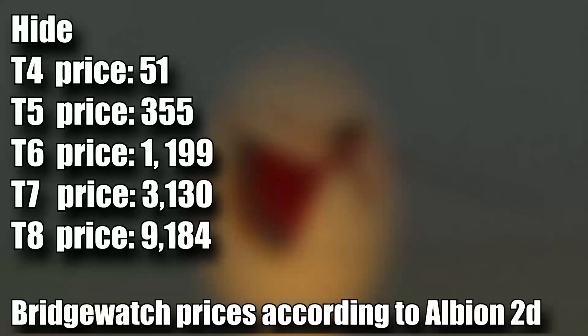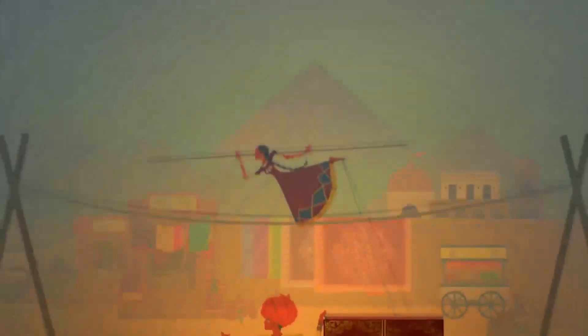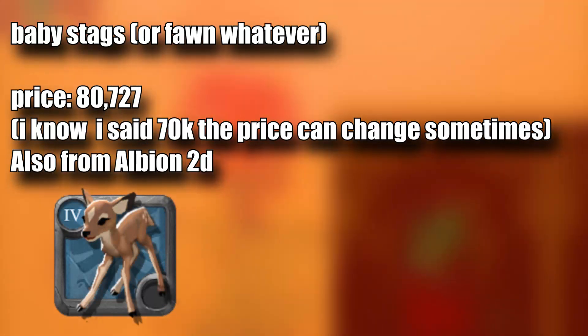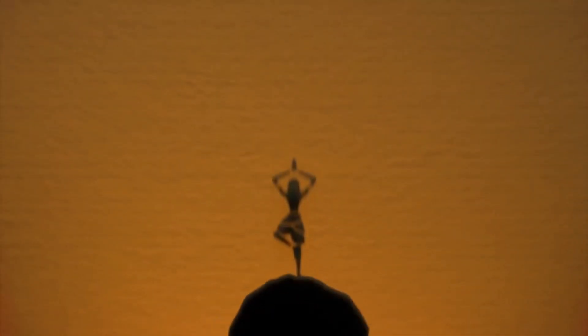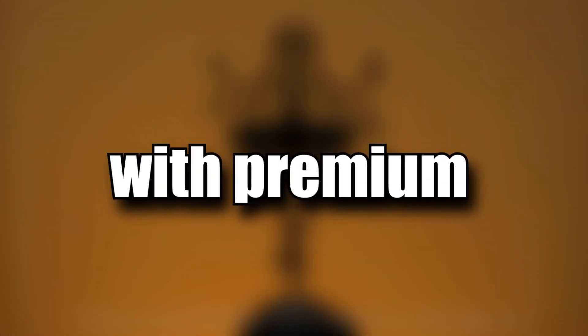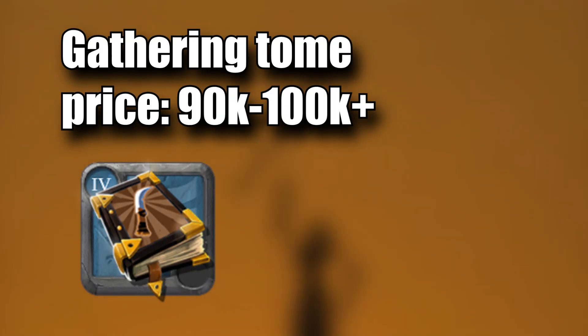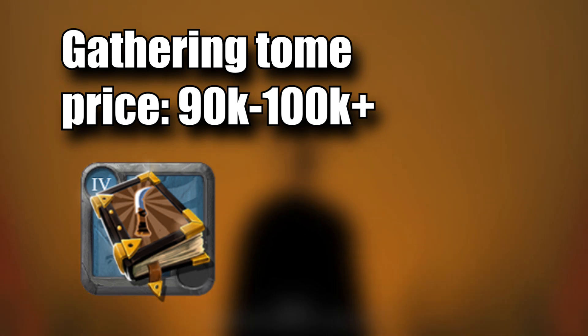The main gathering resource of the Steps is hide — not necessarily the most expensive material in the world, but it can be gathered in bulk. A lot of stags like to spawn in groups, and stags drop hide. Stags also have a chance to drop baby stags, which can go over 60 to 70k silver on the market. If you kill a bunch of stags in bulk, you can easily get at least one stag per hour. With premium, you can get a much higher chance of getting two per hour, which on top of the hide could get you somewhere around 150 to 200k silver per hour, with 200k being the max. You may also get gathering tomes, which go for around 100k silver on the marketplace, though I've heard they're pretty rare.